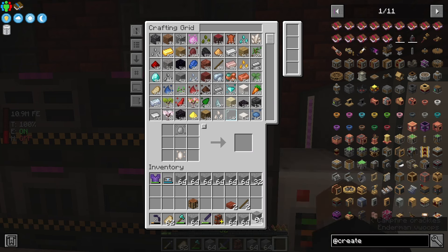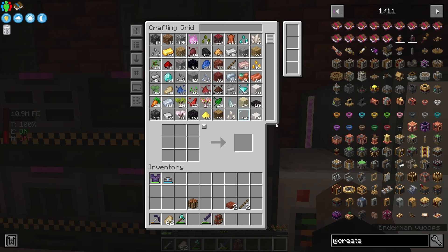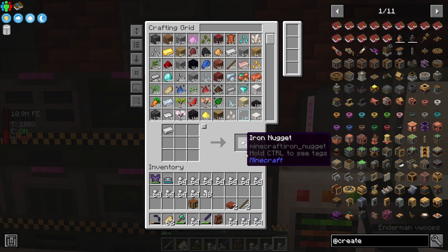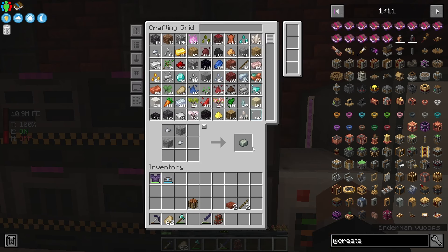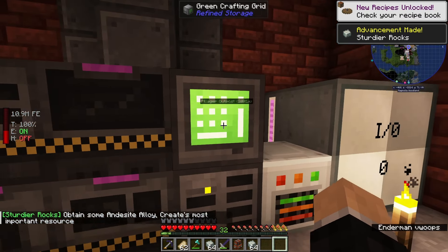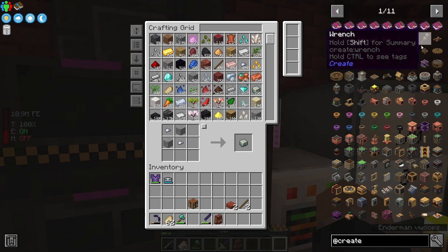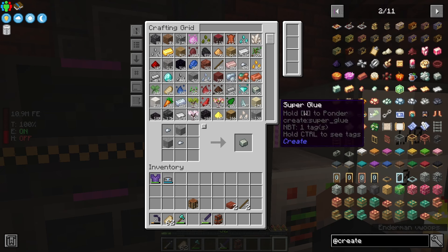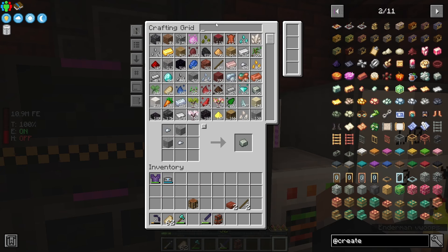Luckily we can create andesite with our nether quartz essence and stone essence, which is very convenient. Let's see how much we can make before we run out of stone essence. It looks like we got maybe 10 and a half stacks — 672 — that should hopefully be enough to get us started. Then we need a bunch of iron nuggets as well. I'm just going to make a handful so we can make our andesite alloys. We got a 'Sturdier Rocks' advancement, so I think we will go with four stacks of those to get us started.